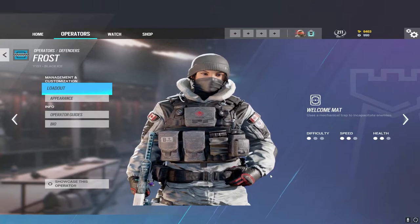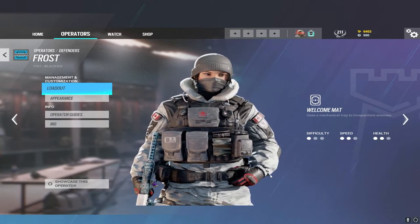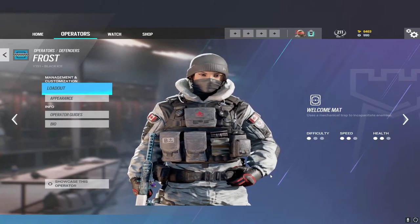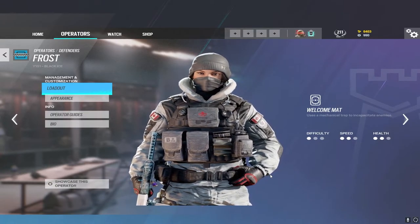With Frost, enemies often suspect mats on staircases, windows, and near doors. Think instead about common vault locations — do they vault over couches, half walls, or tables? You can put welcome mats on the other side of vaultable locations and vaultable rotates, rather than just windows. Using them in unexpected vault spots makes them far more effective against unsuspecting enemies.